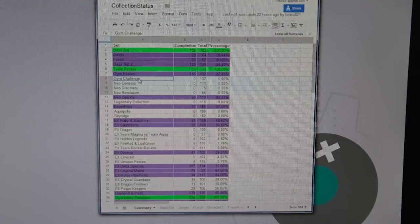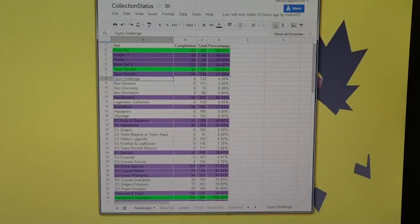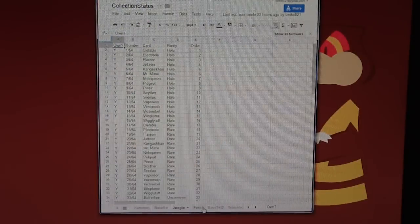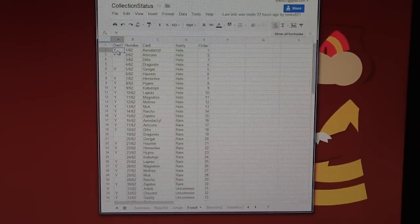If you want to know what cards I need, I have a link to this document in the description. Just click on it and it'll take you to this page. At the bottom I have tabs for each set — Base Set, Jungle, Fossil, etc. If I own a card, there'll be a Y in the own column; if not, it's blank. Pretty simple.